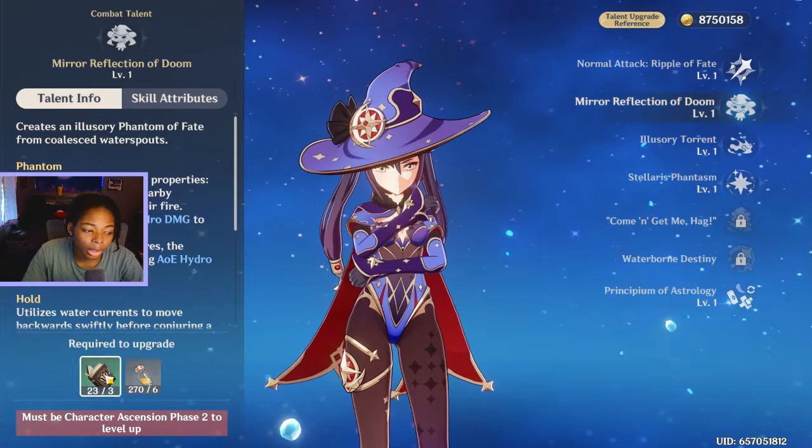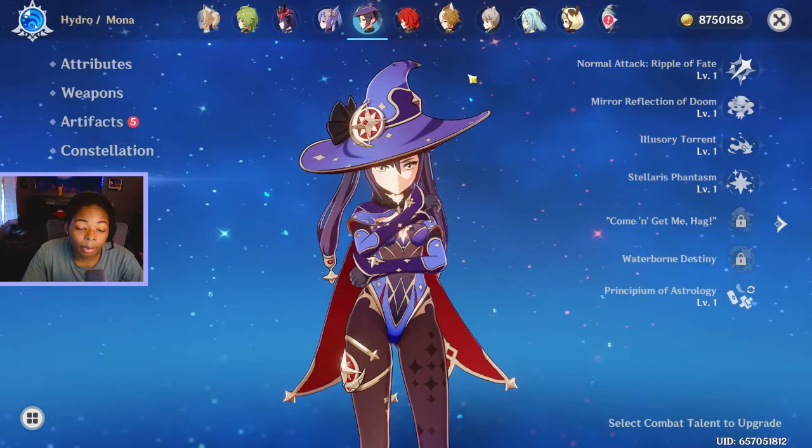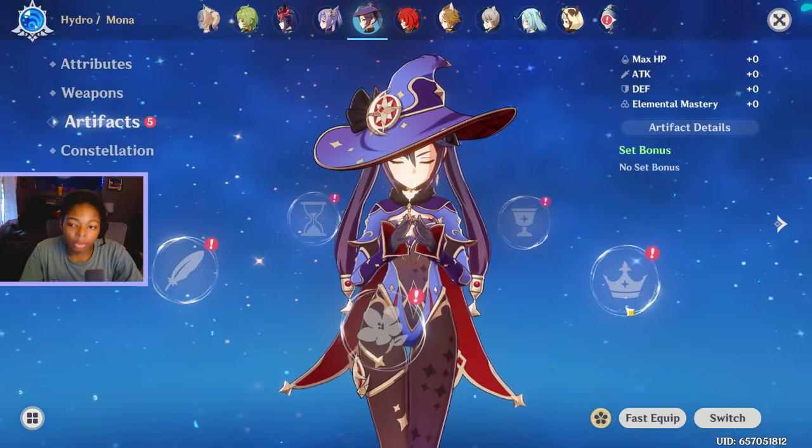Her talents — I don't know, but the domain is open today. I don't know how I'm doing on that. Artifacts are the most stressful thing, so I'm gonna do her artifacts first.